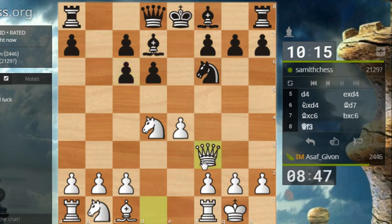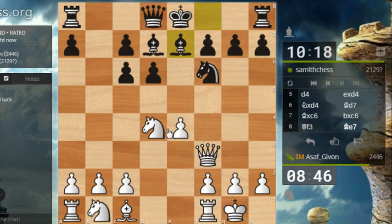And play this queen f3 move. This is a very typical strategy here — this queen is enabling me to play some knight f5 at some point, or maybe even e5 can be unpleasant. For example, right now I'm wondering whether e5 makes sense: pawn takes e5, knight takes c6, I'm hitting his queen. Looks quite good actually.